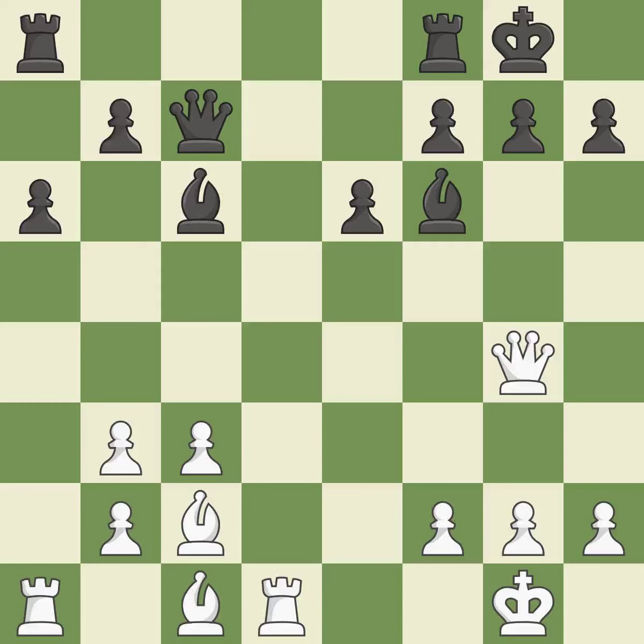The queen is now on a square that is more secure — it is quite good, a logical response. This offers an equal trade of pieces — it is best.